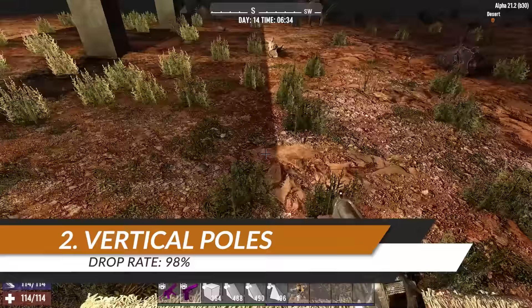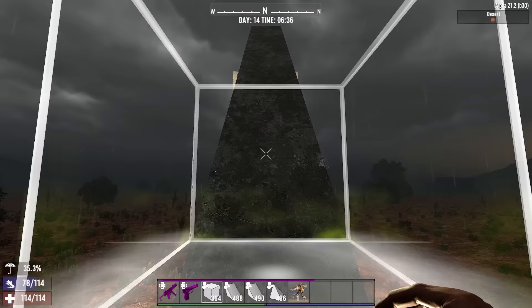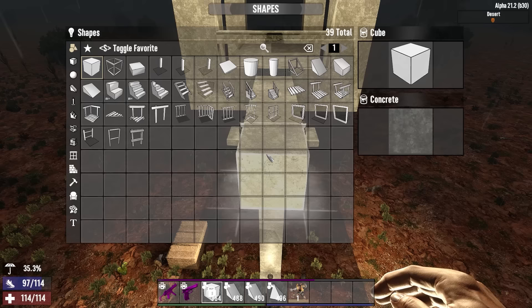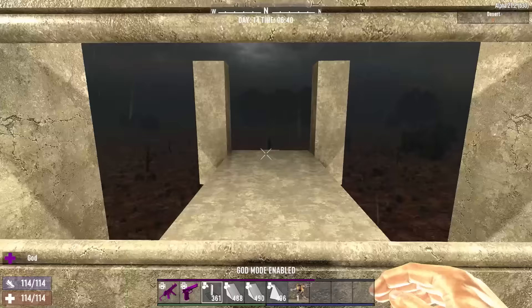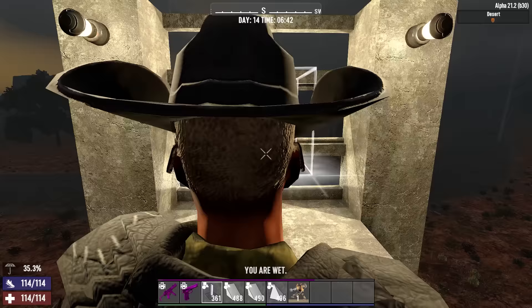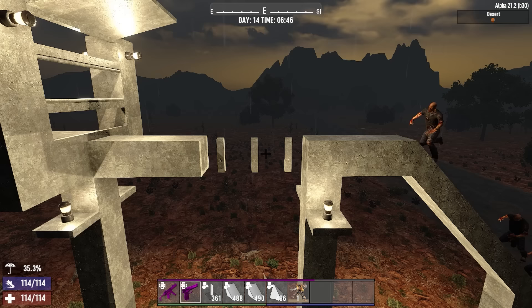The second zombie drop technique is one of the easiest to build. We just need to knock out three blocks and replace them with the pole centered block. However, it's not quite as easy as you might think — if we put the three blocks in to replace the cube blocks and then summon some zombies, they actually just run straight across the top despite the gaps in between the blocks.